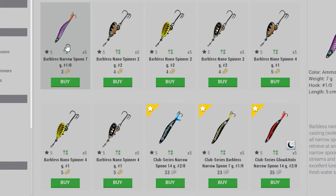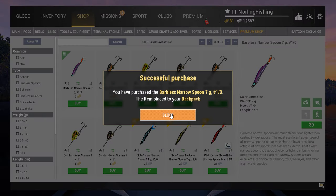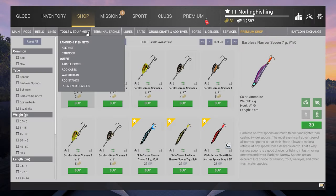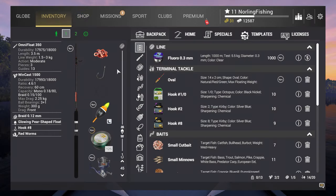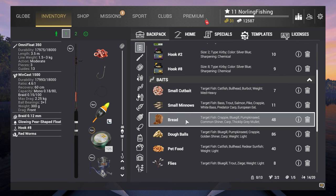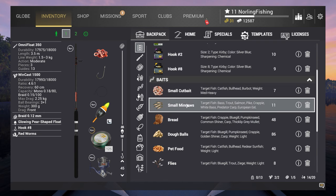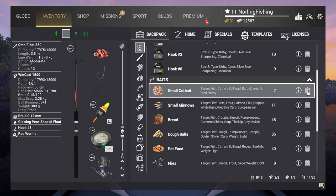There are a few essential items you want to get before you go to Rocky Lake. The best lure for trout fishing is a barbless narrow spoon, seven grams with a 1/0 hook — get the barbless version because it gives way more XP and you can use the same lure on future maps. For bait, take red worms, small minnows, semolina balls, bread, and if you can, some mayfly.